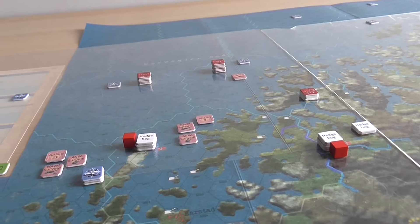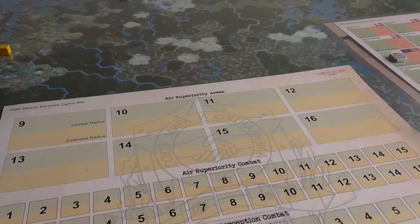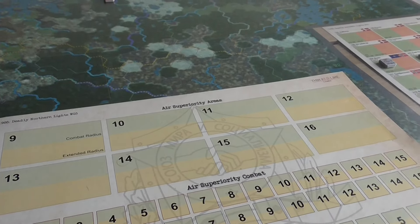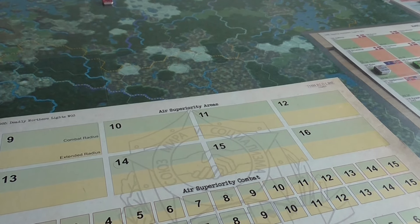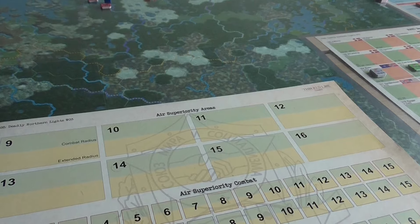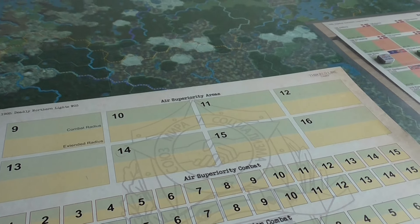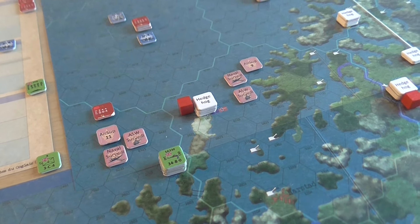Now we're into the process of assigning aircraft into those air superiority areas. NATO won't commit any — they haven't got nearly enough aircraft to challenge. So it's really a question of what the Warsaw Pact wants to throw into each one. They'll ignore the NATO marker out in the Barents Sea, so it'll just be their two areas, probably four aircraft into each, and we'll go from there.